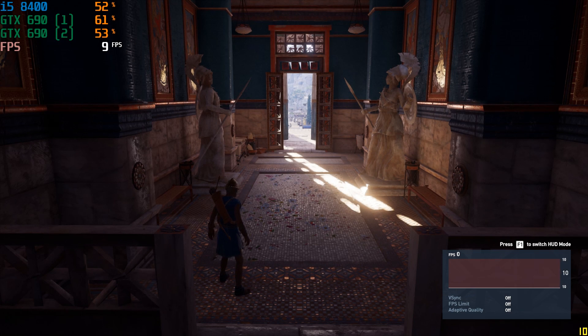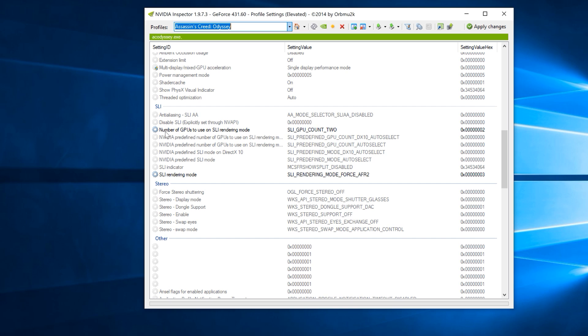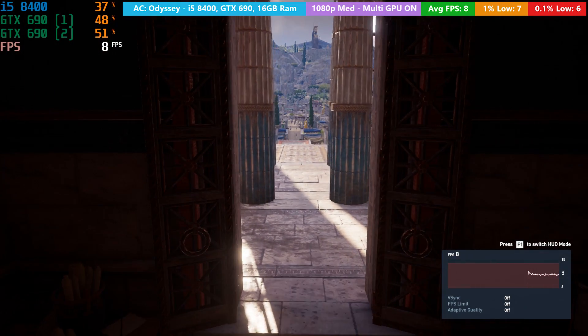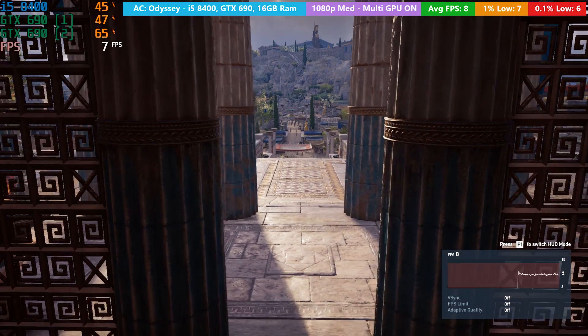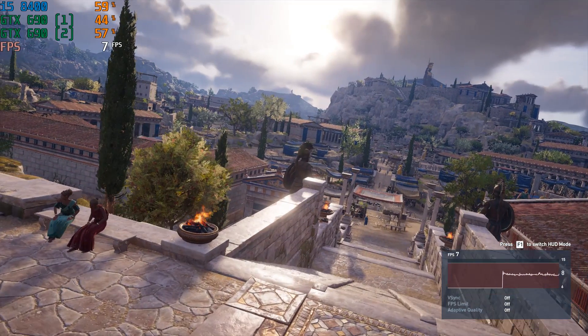Firstly we have Assassin's Creed Odyssey, which like a lot of new titles doesn't support SLI by default. Sometimes it can be forced through Nvidia Inspector, and I tried exactly that. While we were getting a reading from both GPUs in MSI Afterburner, it's clear that this was merely a farce. I tested the 690 twice throughout — once with both GPUs enabled, and once with a single GPU enabled, the latter being how you should expect to enjoy a lot of titles for the sake of keeping your temper in check.